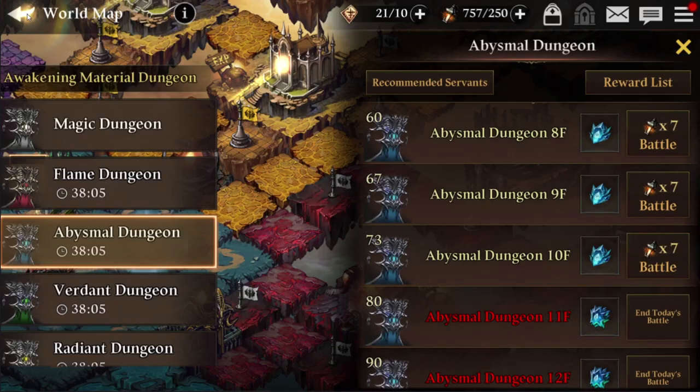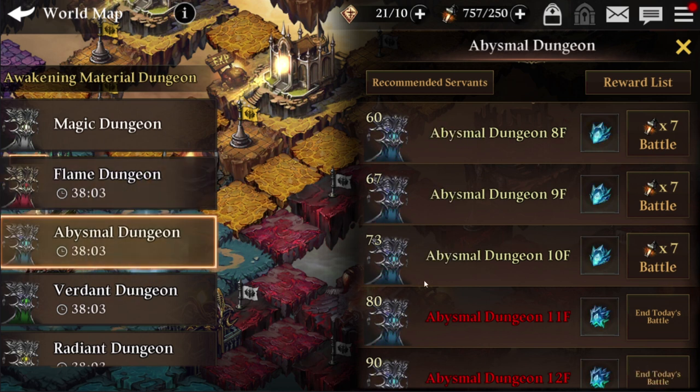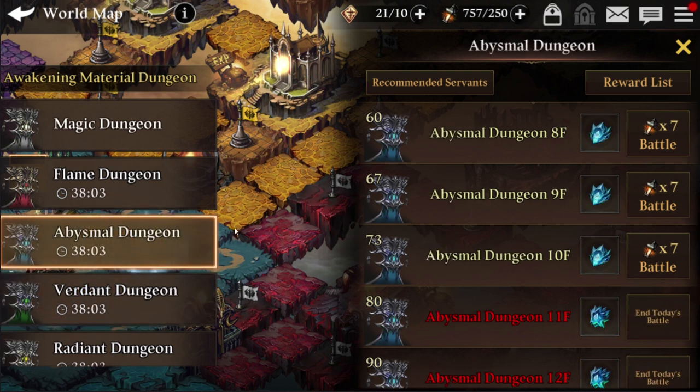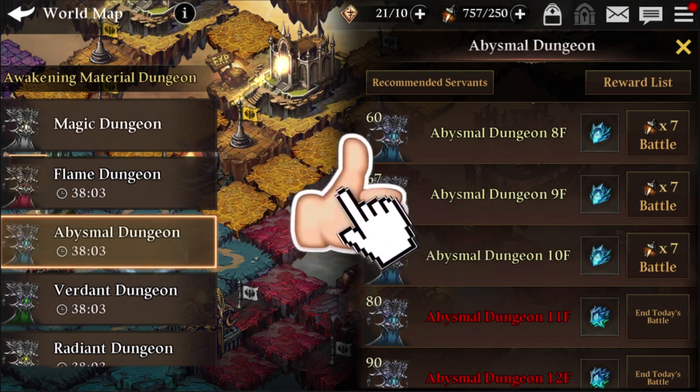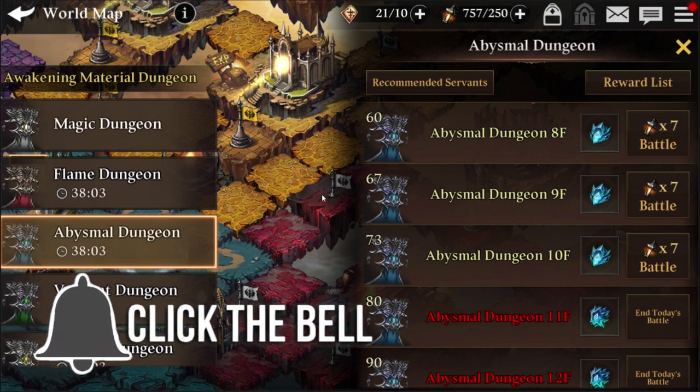Regardless of the dungeon — flame Iscariot, water Iscariot, forest Iscariot — it's the same boss type in different elements. That's pretty much it for this guide. If I forgot to mention anything, please let me know in the comment section. I hope you enjoyed this video — don't forget to like and subscribe. See you in the next video!